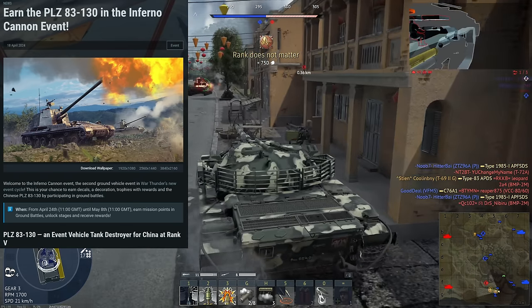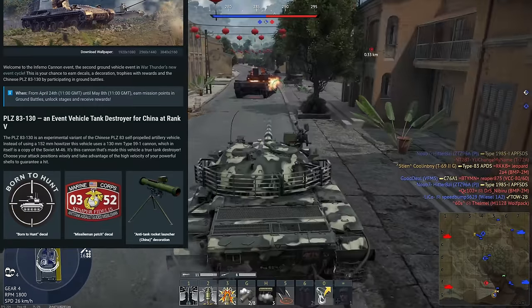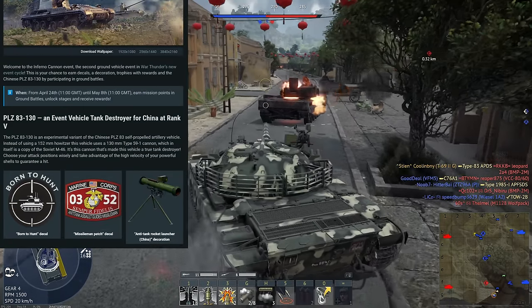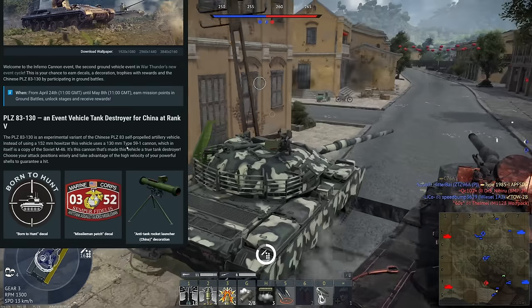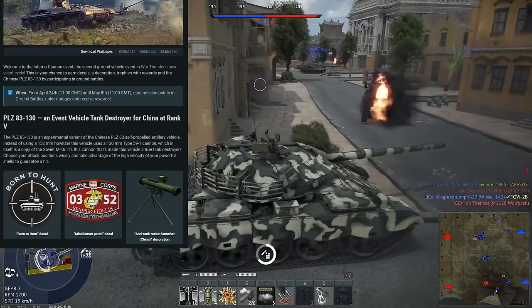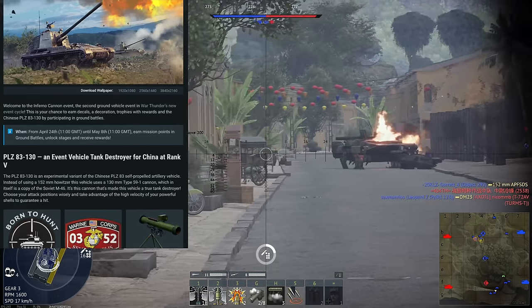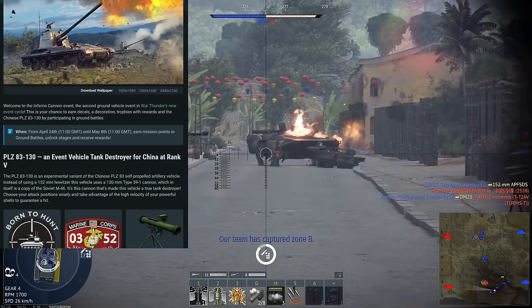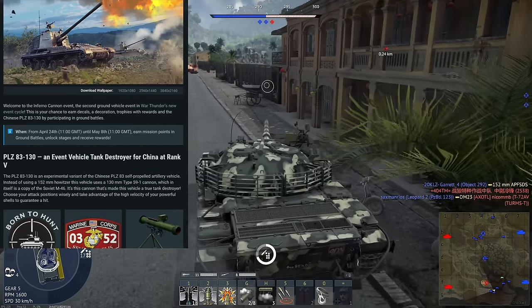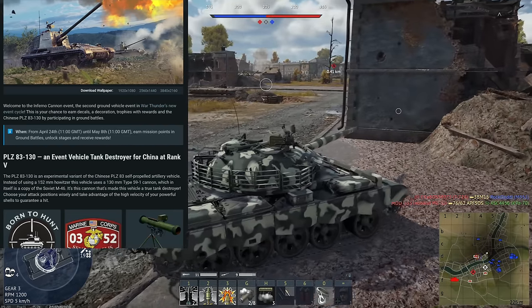This is pretty much going to be a smaller gun version of the PLZ-83 that we currently have in game. So instead of a 152 millimeter howitzer — which is what we currently have in game — we will have a 130 millimeter Type 59 cannon, which will be a much higher velocity cannon compared to what we have with the 152 millimeter howitzer.